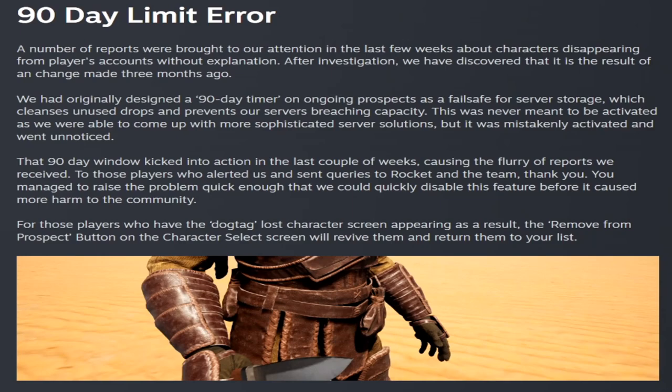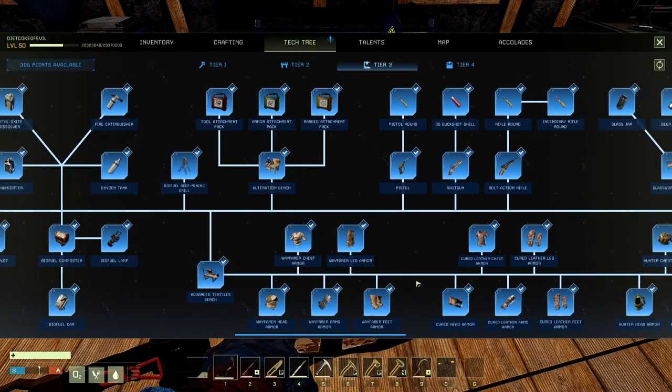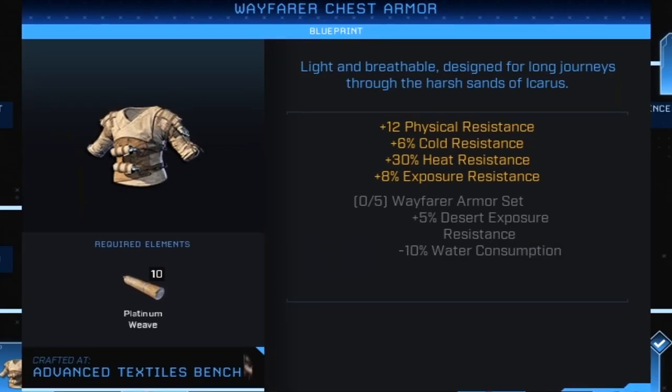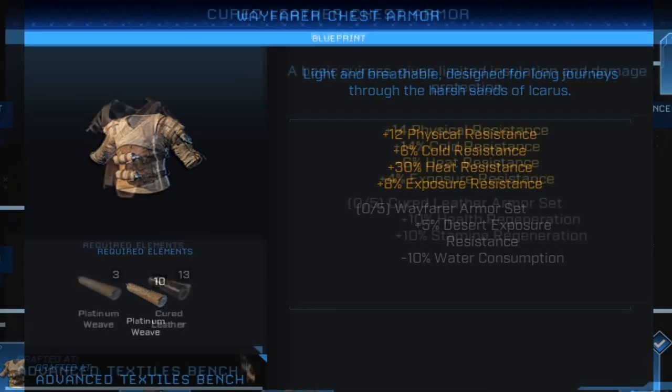We're going to show you a little bit about the armors and the new benches, how to craft them and what they look like. The Advanced Textiles Bench is learned in Tier 3. Once you unlock it, you unlock the Wayfarer Chest Armor Set and the Cured Leather Armor Set. Wayfarer requires Platinum Weave to craft for all pieces. The Wayfarer set gives you Physical Resistance, Cold and Heat Resistance, and Exposure Resistance. The set bonus for all five pieces is plus 5% Desert Exposure Resistance and negative 10% Water Consumption. The Cured Leather Chest Armor Set gives physical, cold, heat, and exposure resistance, and the set bonus gives plus 10% Health Regen and plus 10% Stamina Regen.